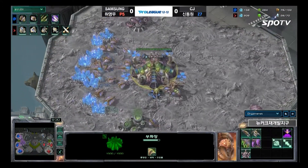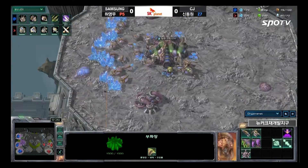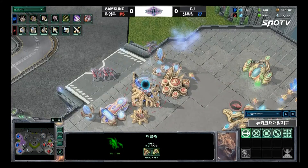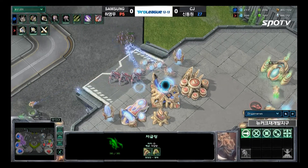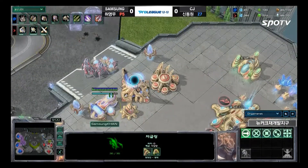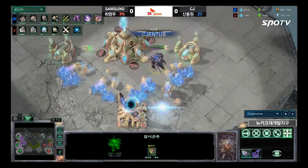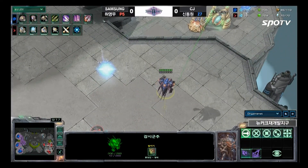Blink Stalkers can be very strong, especially if you catch the Zerg off guard. Going Hydras against Blink Stalkers, the Blink Stalkers can trade pretty evenly with good micro — it really depends on Zergling usage from the Zerg player and how they surround the main army. A few force fields go down but only two Zerglings get picked off. These are not Parting force fields. Blink is on the way from our Protoss player and the Robotics is just about complete.